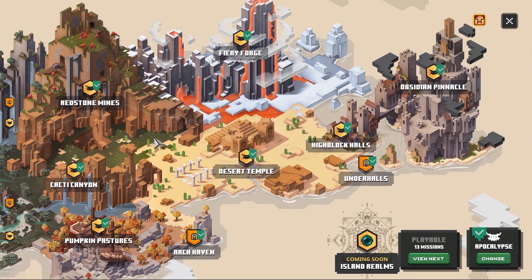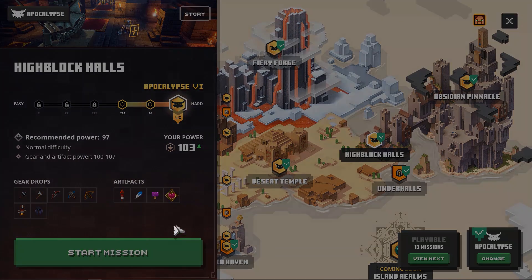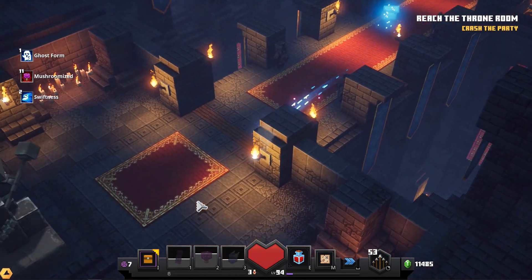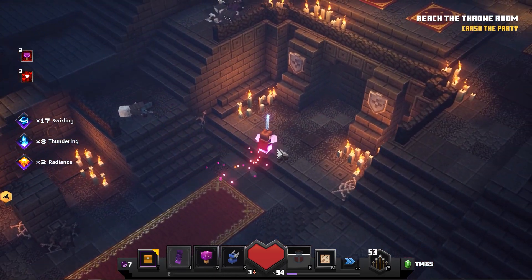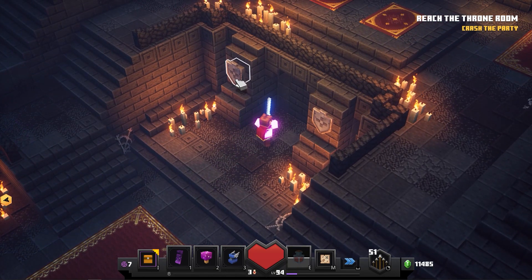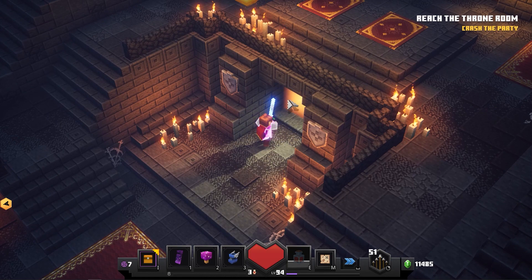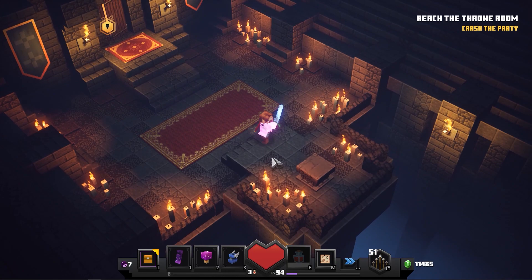Next up we have the Underhalls, which you will be able to find inside the High Block Halls themselves. This is probably the easiest one because it will always pop up. You just pass right through the first hall and you will find this gate underneath the passage. There are two shields on the wall, and the left one — if you click it — will unlock this little gate. Sometimes you have to stand a little bit closer to make it work, but you just step inside, go a little bit further, and then you will find the altar with the scroll on it.